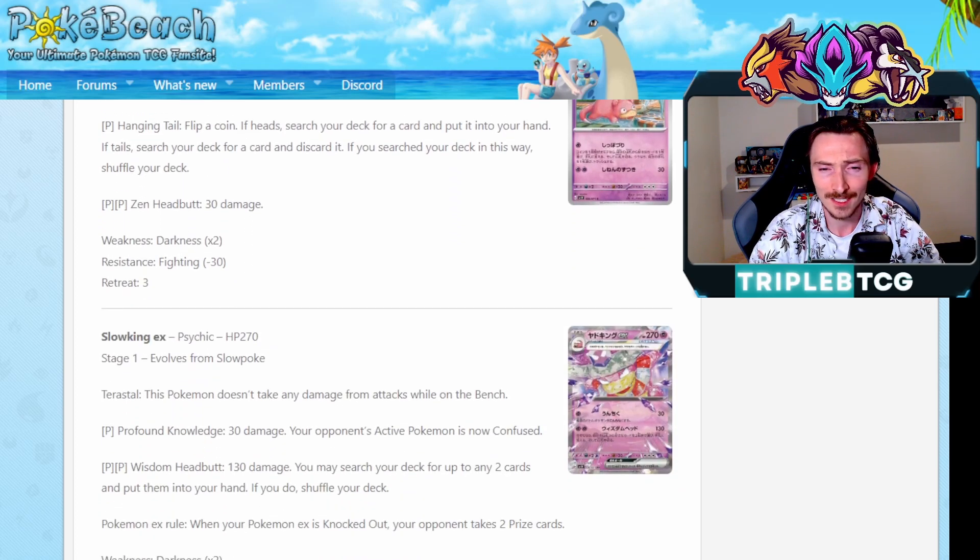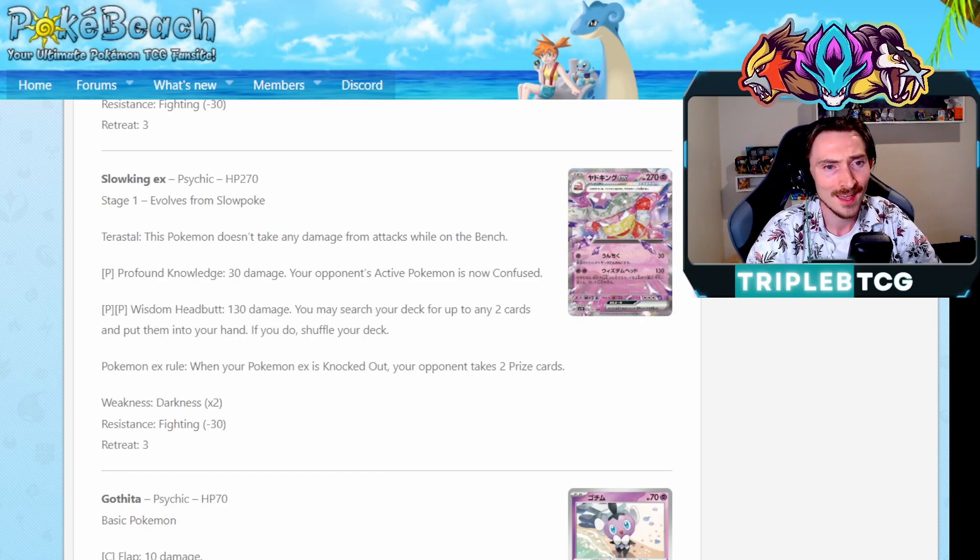We also saw the reveal of Slowpoke and Slowking EX today, which is pretty cool. Slowking EX is a Tera Pokemon, so when it's on the bench it's not taking damage. Its attacks are Profound Knowledge, which does 30 damage and your opponent's active Pokemon is now confused - obviously making them have to switch out or flip a coin to try and damage you. And its second attack, Wisdom Headbutt, 130 damage, search your deck for any two cards and put them into your hand. Could definitely see this becoming a bit of a control deck as well. The fact that it's any two cards is really nice. We have Magnezone V-Star that lets you search for any item cards, but this saying any specific cards, it could be a bit of a threat. You can get Stadiums, you can get Supporters, with that new Giovanni's Charisma card coming out as well. Being able to slow your opponent down while accelerating energy to your own guys - I could see that being a nice combo piece with Slowking.